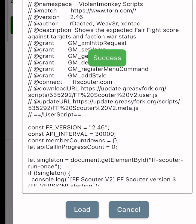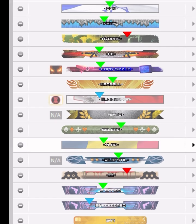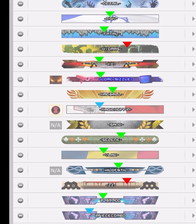Then select Fetch, then Load at the bottom. Now your script is installed. FFScouter gives a quick and clear view of your targets based off these colors: blue for easy, green for moderate, and red for difficult. Just look for the little arrows above each name when selecting your target.